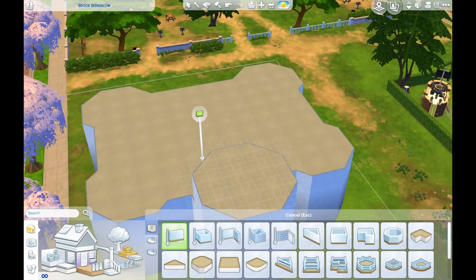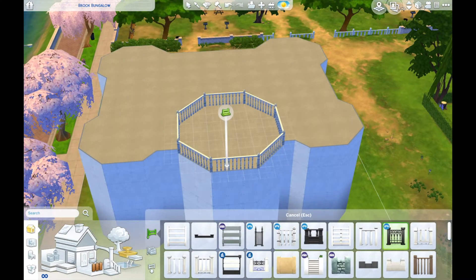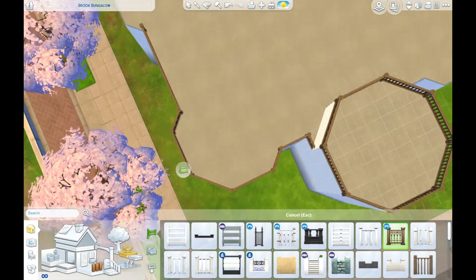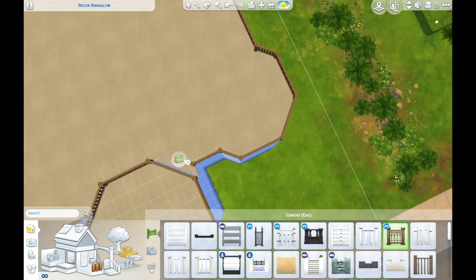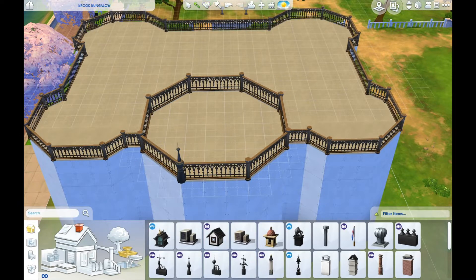So this is for footy girl 04. Did I say that right? Footy girl 04. I need to cough but I can't cough for the next 23 minutes, so we're just gonna sit here and do this. It was made for footy girl 04 - it's linked down below. She wanted an old English style house for seven Sims with a bedroom for each child, apart from toddlers.